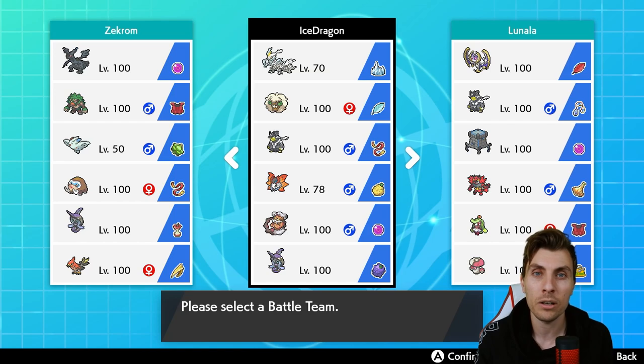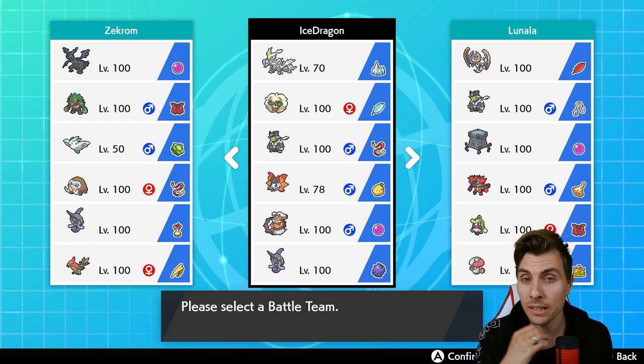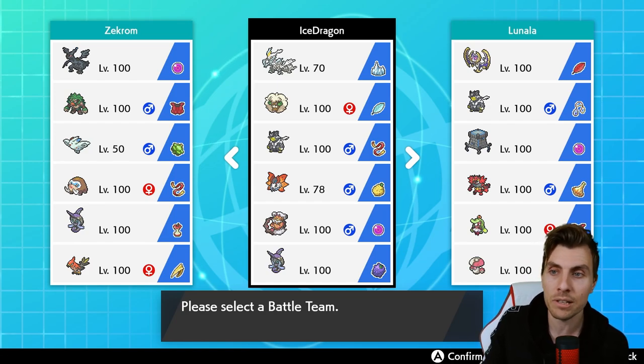The bulkier variant with the Mental Herb can be super helpful against things like Tornadus that might try to Taunt us. At least it allows us to get combinations like Encore, Tailwind off, and let Whimsicott stay on the field a little bit longer and function as we want it. Then we've got Urshifu — a bit of a throwback to previous formats.